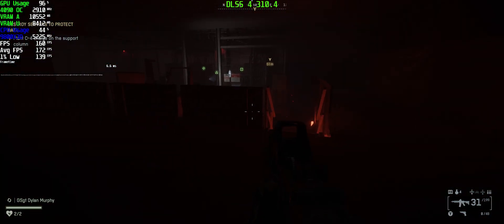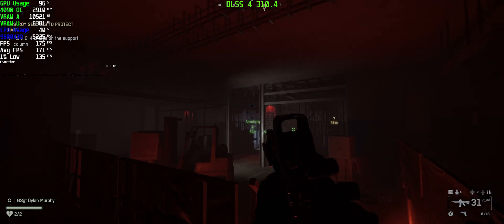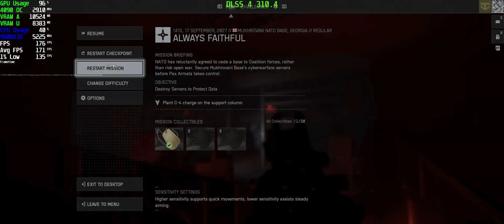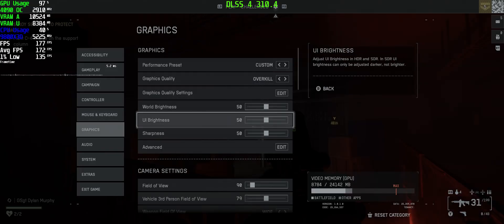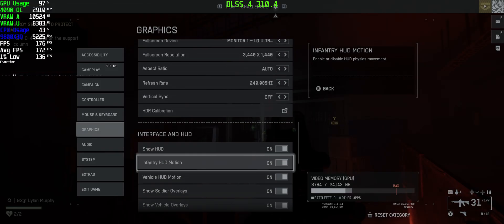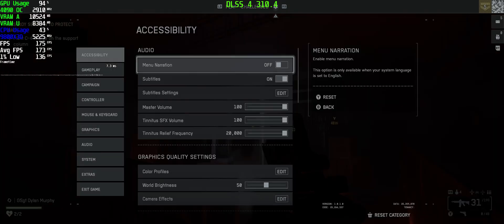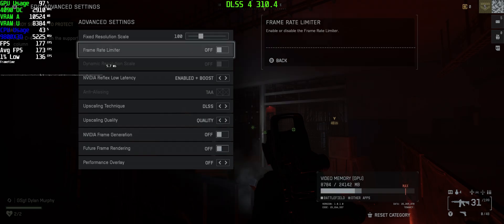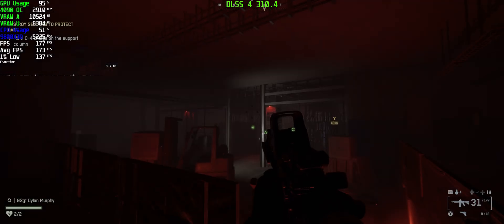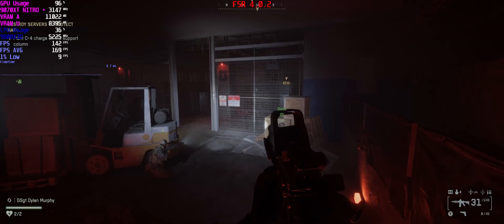This is the campaign, and I also do a bit of online for both, using the RX 97XT and the RTX 4090. I've done it on overkill settings for both using quality mode for DLSS4 and FSR4. I've done pretty much the same thing on both, and it's just the stability on buildings — this fence here — it's just a bit less stable.